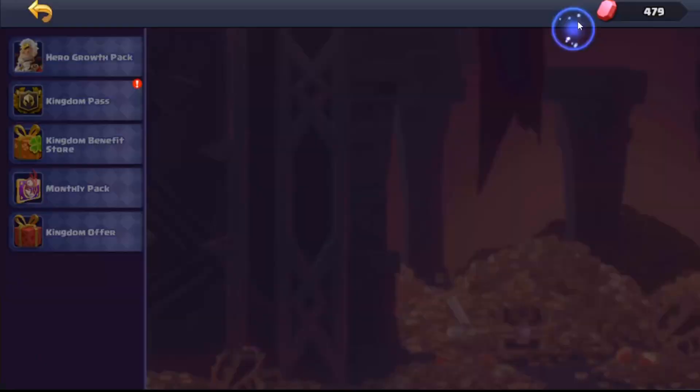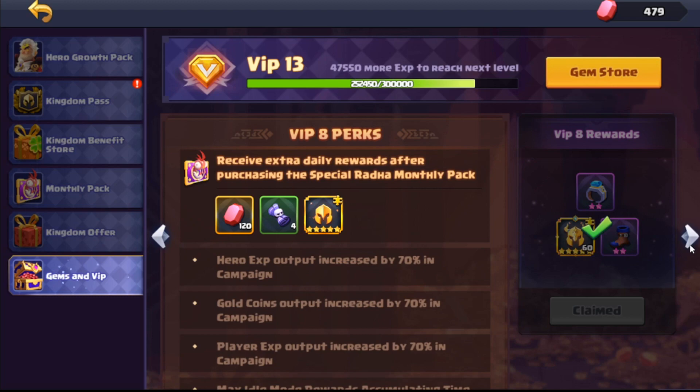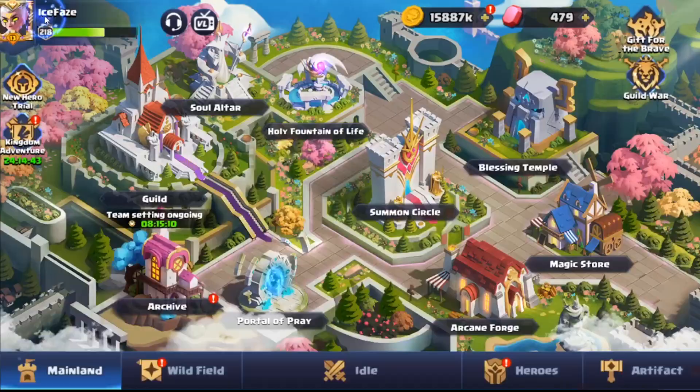If you're spending, the VIP rewards are worth knowing: at VIP 12 you get two Lionel shards, at VIP 11 you get two, at VIP 9 you get one, and at VIP 7 you get one. So you can gain quite a few Lionel shards through VIP if you are spending.